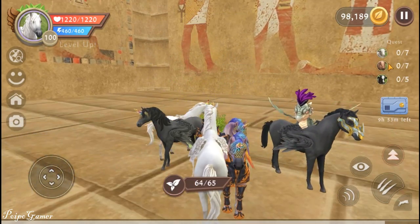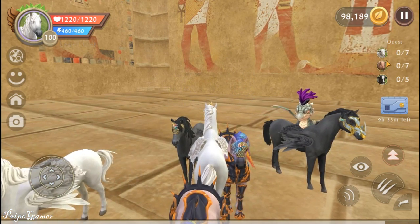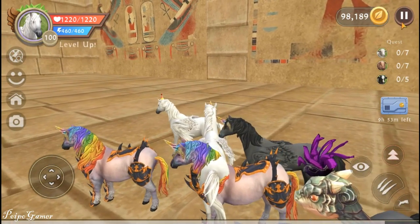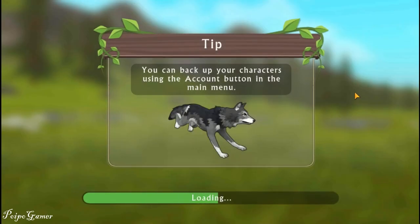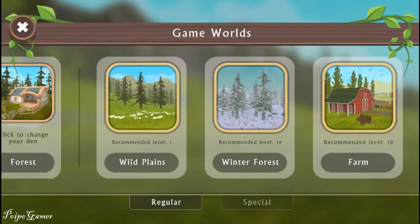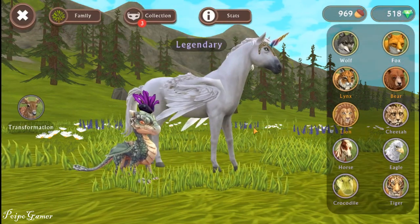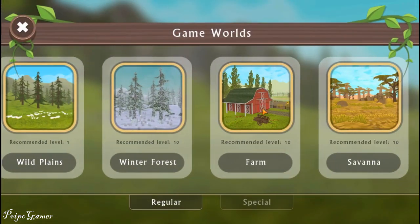So I have a quest here to defeat a sheep - what is this called? And also this one is pig. So let's go to the farm because we can find them there. Here you go - let's switch to the farm. And by the way, you can see my horse here - so beautiful. So happy to have this horse.